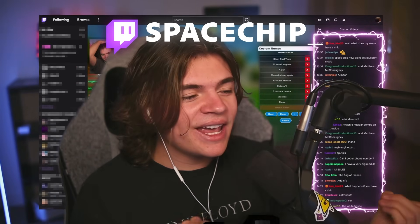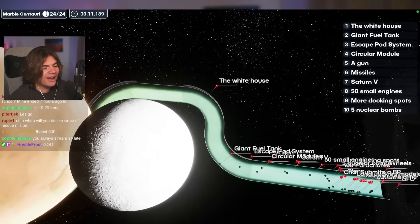Today, my Twitch chat is going to be building a space station. I asked them what they wanted on the station and assigned each suggestion to a marble. Then we did a marble race to decide what we would add to the station next. The station got pretty crazy. At the end, I'm going to let chat decide where in the solar system they want me to send the station, so make sure you stick around for that. I hope you guys enjoy.